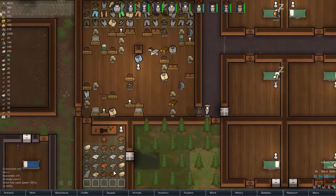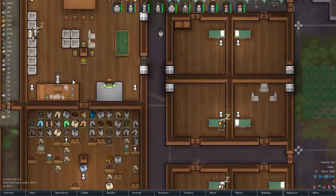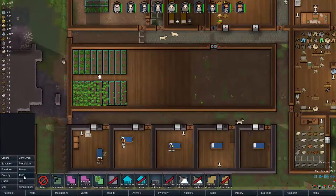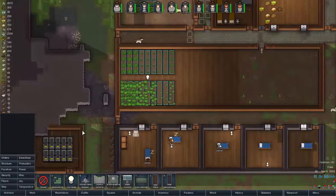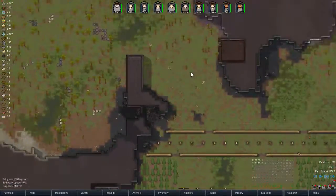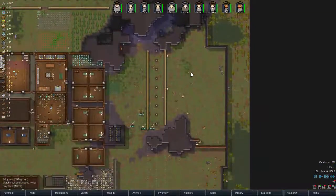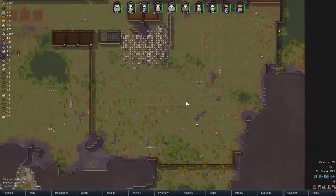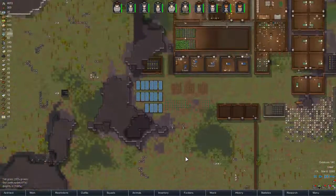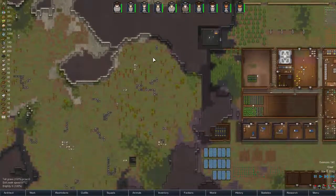Just walk over there — oh, the dog is okay, excellent! Now, miscellaneous — how's my power situation looking by the way? Going up and down, not very good. Where are the steam geysers? There's one right down there that I can utilize. Anything closer? That one there — not really.